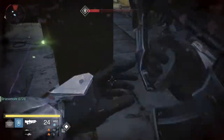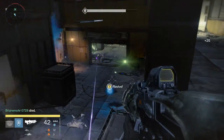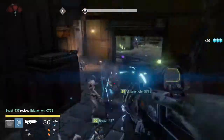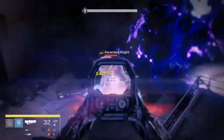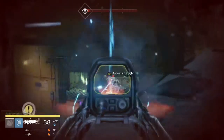One nice trick about Nightfalls: notice how your health is split up into thirds. If you're below that first third, stop engaging and fall back to health recovery. I find that this really helps me during Nightfalls because it keeps everyone alive at all times.